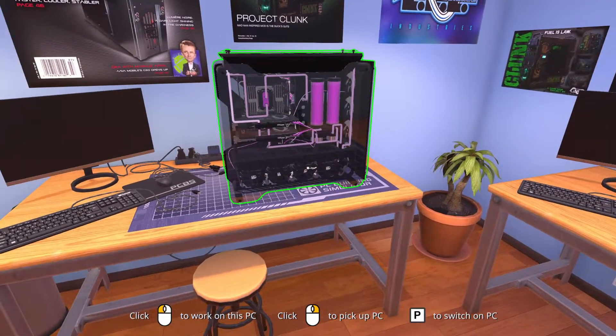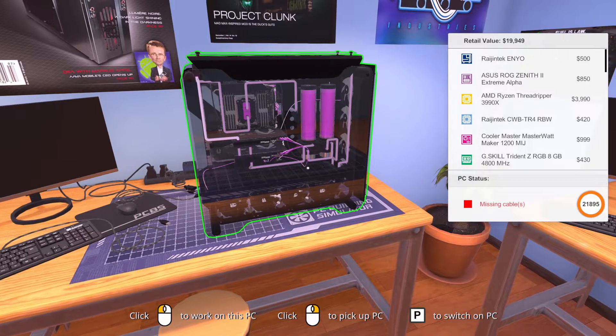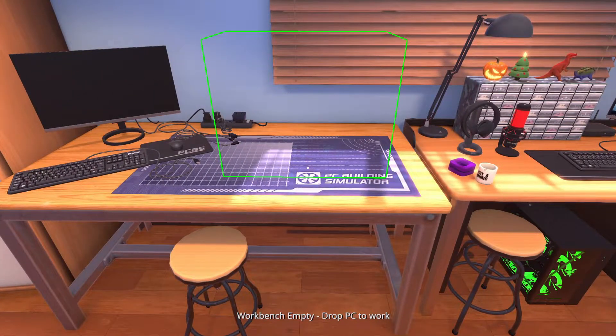I turned this thing on, but every time I leave free build mode, it breaks itself. It says missing cables, but if you check the video, it doesn't say missing cables and all the fans are turning. But now if I try to power it up, half of it doesn't work. But today, we're going to go the complete opposite direction. That one was the most expensive — I'm going to go for the absolute cheapest build you can make in PC Building Simulator right now, as of version 1.8.